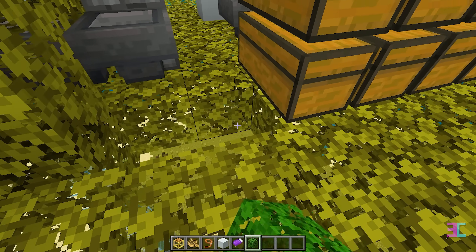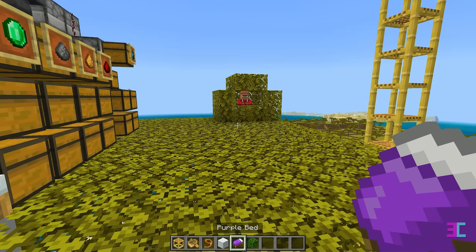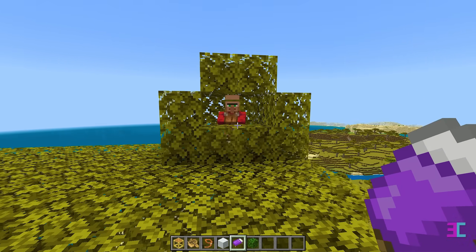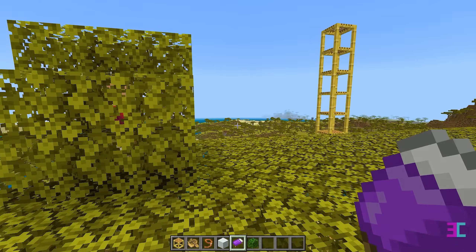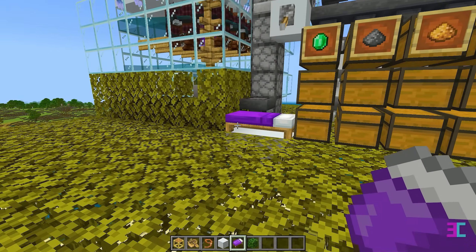Replace these two leaves with solid blocks and place a bed on top. The villager should link to the bed. This villager is already linked to the cauldron and the bed, but I didn't see any particles around the bed — don't worry, it's working fine. Now go ahead and remove the excess scaffolding.